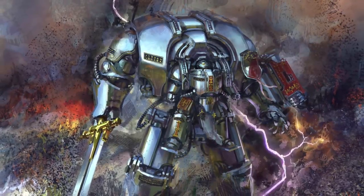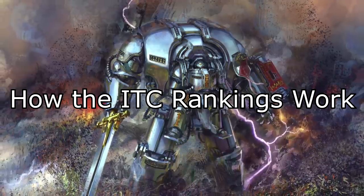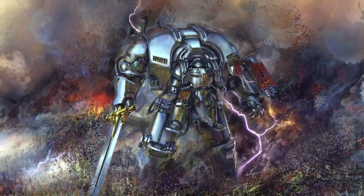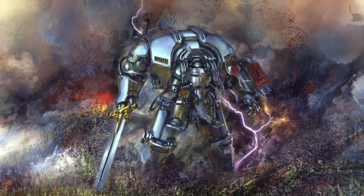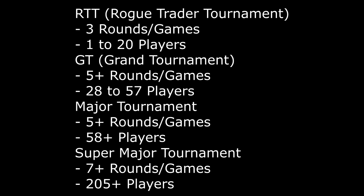Now let's go into the final segment — how the ITC rankings work. The ITC is mainly used to keep track of rankings between all players throughout the world. There are four different categories of ITC events. First we have RTTs, or Rogue Trader Tournaments — these essentially are your locals. These are one-day events with three or four rounds and usually around 8 to 20 participants, though I've seen some RTTs end up with 30 participants. The next type is a GT, or Grand Tournament — two-day events with five-plus rounds, usually three rounds on day one and two-plus on day two, with 28 to 57 participants.